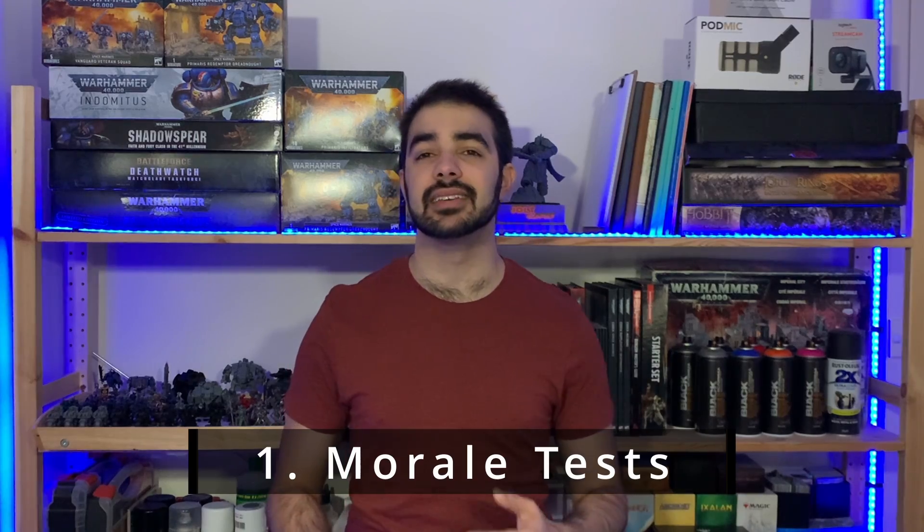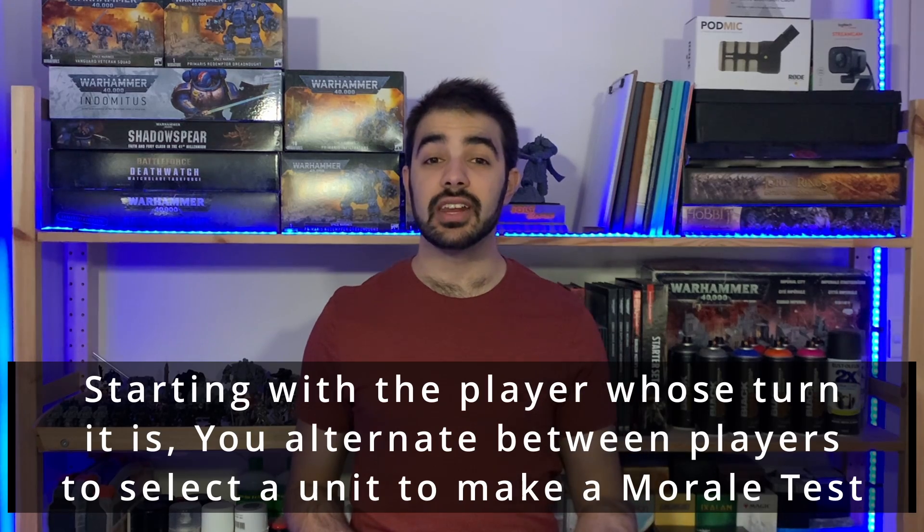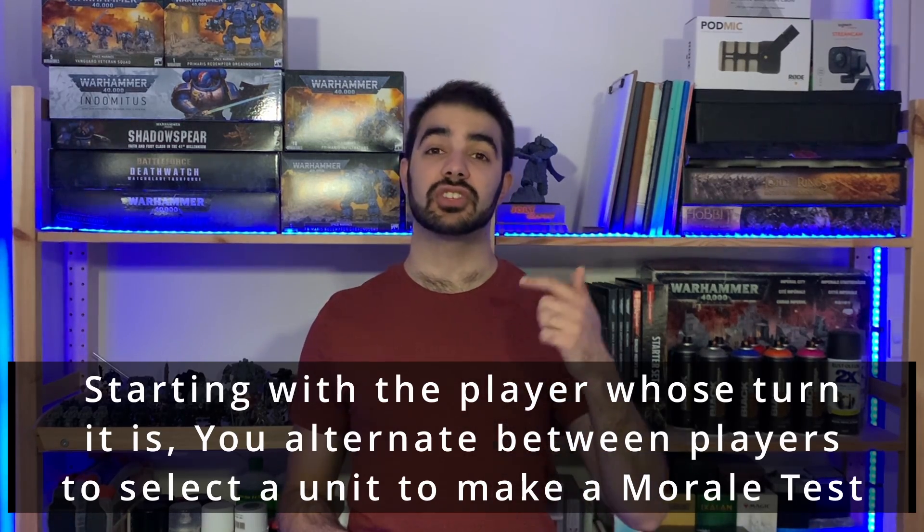Morale tests — what they are is any time a unit has suffered any casualties throughout the turn, whether that's from psychic powers, vehicles exploding, or close combat casualties, that player at the end of the turn in the morale phase must make a morale test for those units. Starting with the player whose turn it is, you alternate between selecting a unit to make morale tests. A unit that has not suffered any casualties doesn't need to make morale tests, and if a unit has no models remaining on the field, it also does not need to make a morale test because the entire unit is considered destroyed.